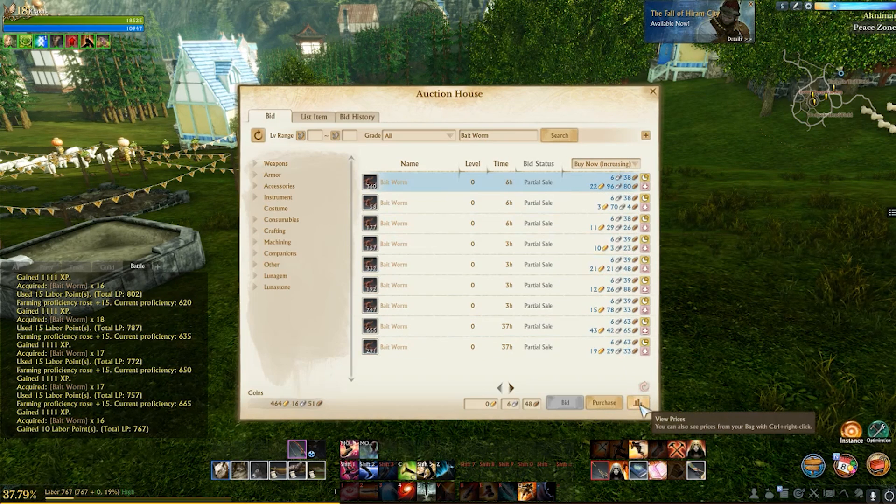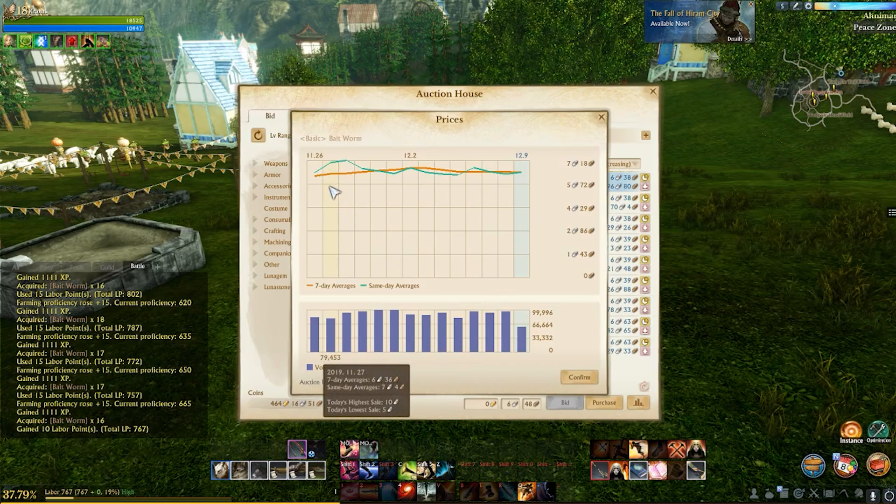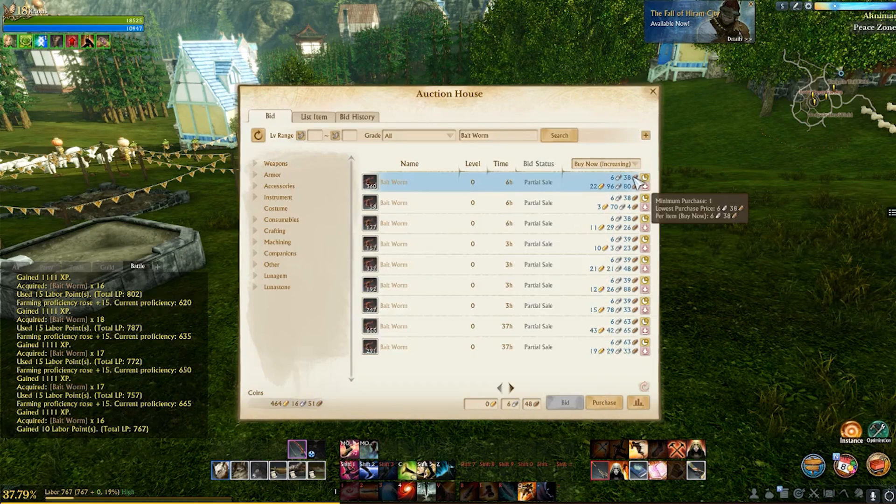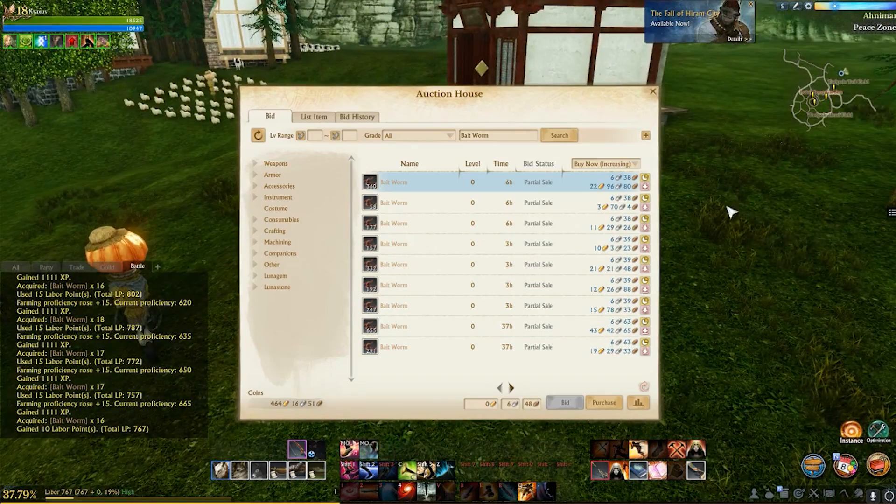Next I want to go over some cool features on the auction house that I didn't know about at first. There are tools built in that allow you to check the highest price an item has sold for, the lowest price, the 7-day average cost, and the same-day average price. They also have a chart — technically a bar graph — that shows how many have sold every day for the last week, so you can know if they're selling on your server frequently.